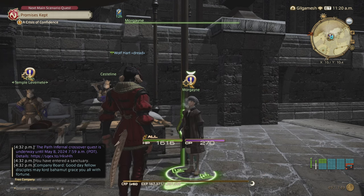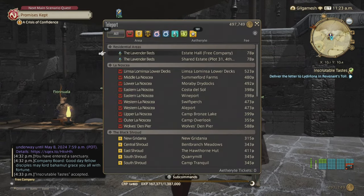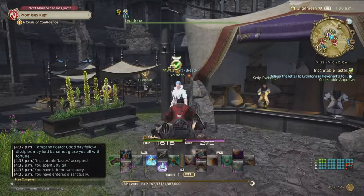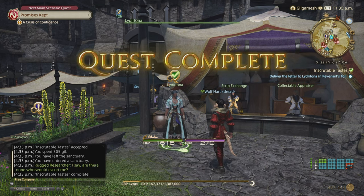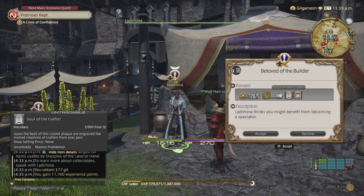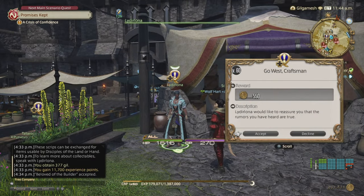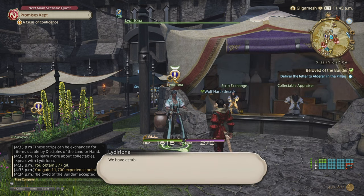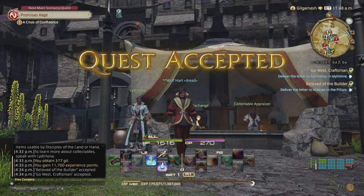The first thing we need to do is unlock 'Inscrutable Tastes' to unlock collectibles for the Scrip Exchange. It's right here in Ishgard where the leve quests are, directly across from the Machinists' Guild. After that, go to Mord Souq and talk to the Rogodon NPC to unlock it. Next, do 'Beloved of the Builder' to unlock Specialists — your Soul Stone for Crafters, giving extra Craftsmanship, Control, and CP. You can only have three at one time. Also accept 'Go West, Craftsman' to unlock the Scrip Exchange in Idyllshire, which is where you'll get your level 60 gear to take you from 60 to 70.